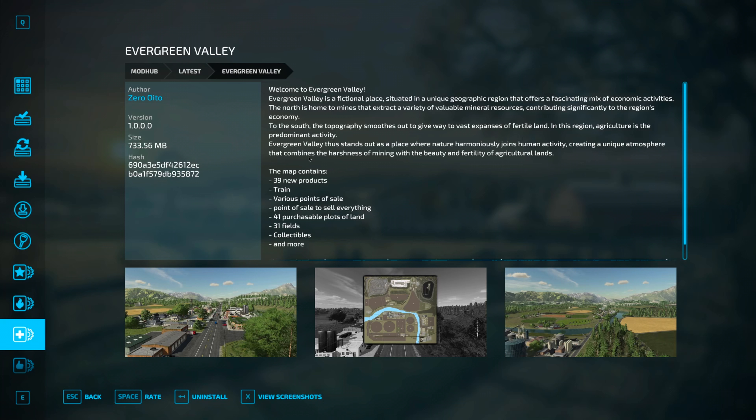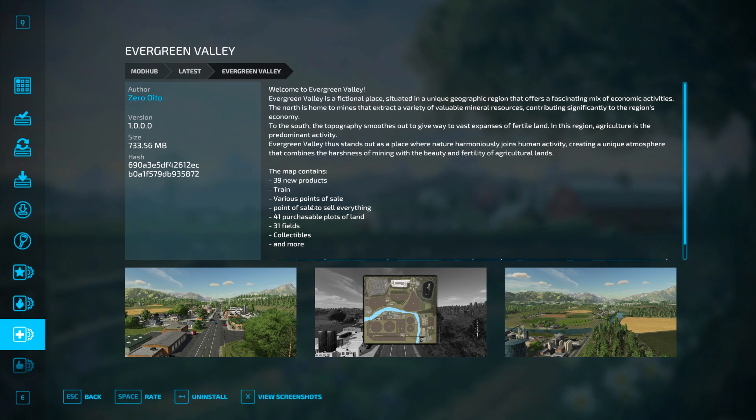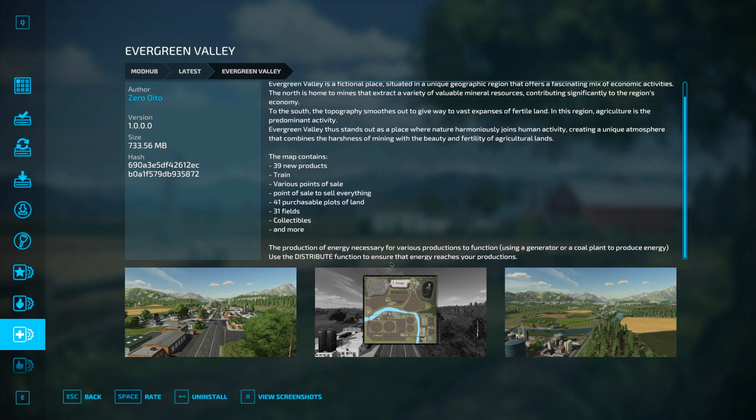Evergreen Valley is a fictional place situated in a unique geographical region that offers a fascinating mix of economic activities. The north is home to mines that extract a variety of valuable minerals, contributing significantly to the region's economy. To the south, the topography smooths out to give you vast expanses of fertile land where agriculture is the predominant activity. Evergreen Valley stands out as a place where nature harmoniously joins human activity, combining the harshness of mining with the beauty and fertility of agricultural land.